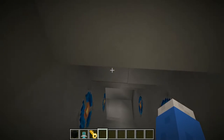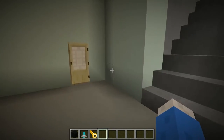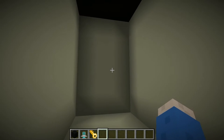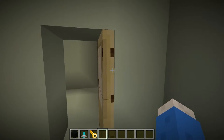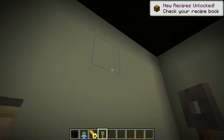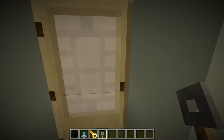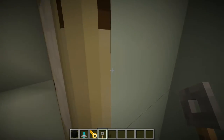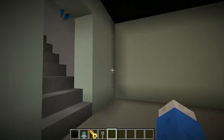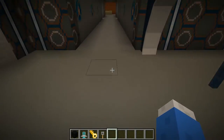Going down here, this is my lab. I should put something in there — give me a sec. That's better. This is the sanitation room, so I've got some drip wire hooks that look like shower heads.